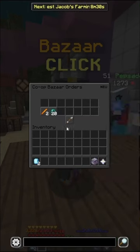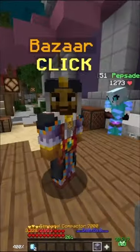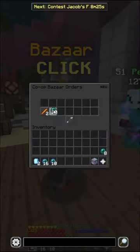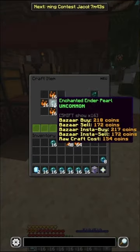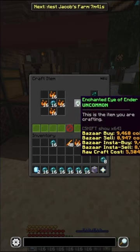Once my Enderpearls have filled, I'm going to put an Enchanted Enderpearl inside of a Personal Compactor and start taking out the Enderpearls so that they enchant automatically. And then I can start crafting together my Blaze Powder with my Enchanted Enderpearls to make a stack of Enchanted Eye of Ender.